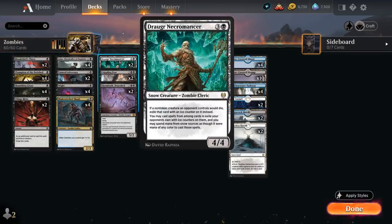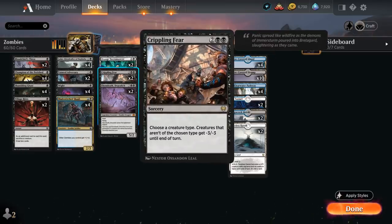At four mana we've got more snow-themed zombies with two copies of Draugr Necromancer — a 4/4 saying if a non-token creature an opponent controls would die, exile that card with an Ice counter instead, and we can cast those cards out of exile for as long as we control the Necromancer, using snow mana to fix costs for non-blue/black cards. Then we've got two copies of Crippling Fear, which is awesome in any tribal deck: we choose a creature type and creatures that aren't of that type get minus three/minus three until end of turn — sometimes a one-sided sweeper.